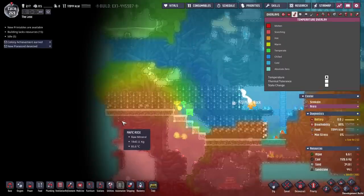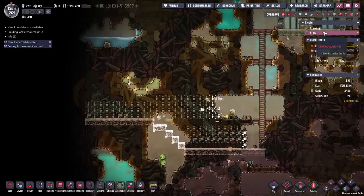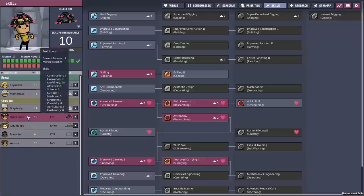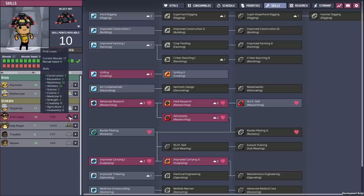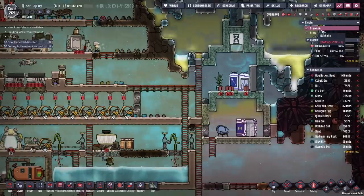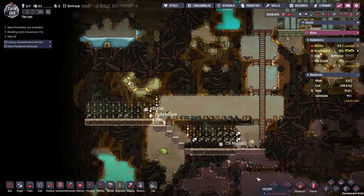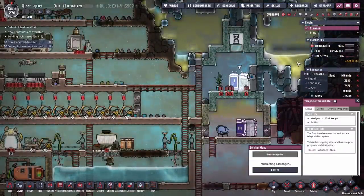Oh, that reminds me — we should be able to bring in another duplicant right about now. The teleporter is charged. First we'll have Fruit Loops do a skill scrub — we want to send them through where they're not so high maintenance. Nine morale is not that bad, but I'd prefer to be able to reskill them as necessary and swap them over to required abilities later. For the time being we should still be able to get through here without too many scaldings.